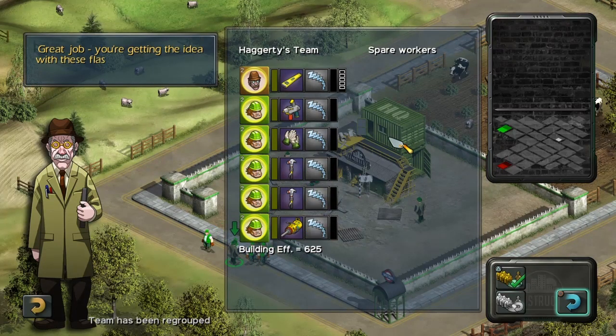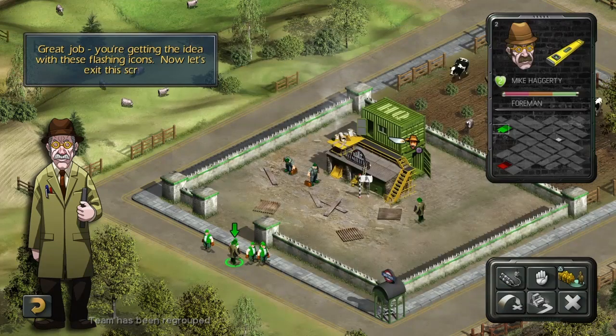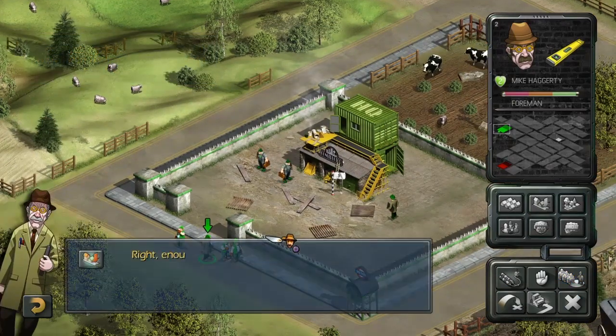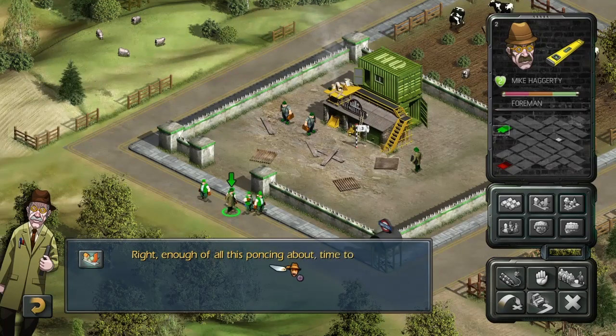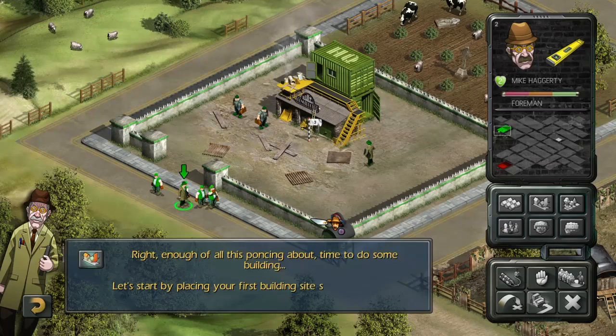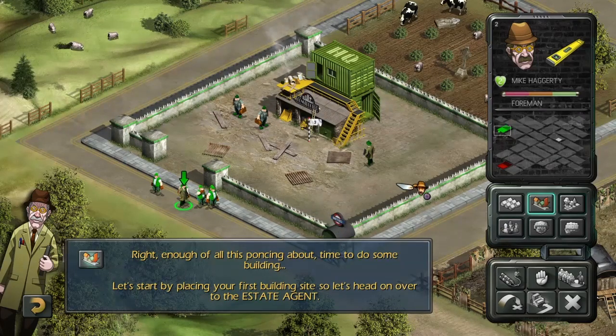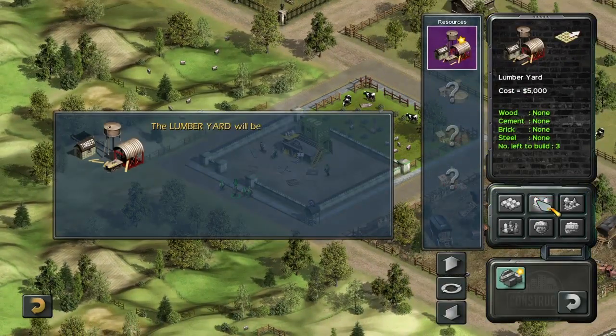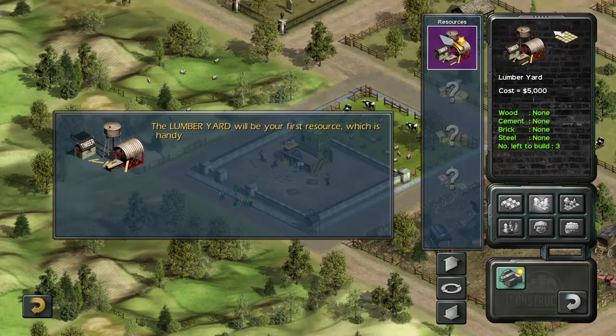You're getting the idea with these flashing icons. Now let's exit this screen. Time to do some building. Let's start by placing your first building site. So let's head on over to the estate agent. The lumber yard will be your first resource, which is handy for a plank like you. Get it up and running to supply wood for your future buildings.